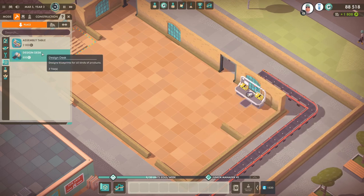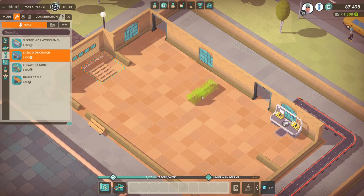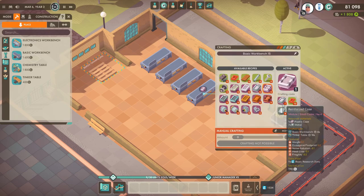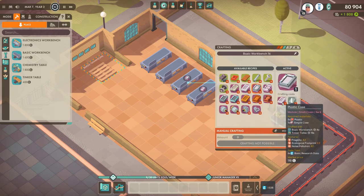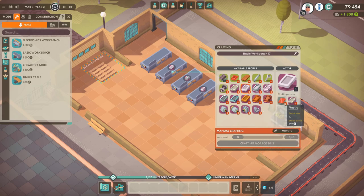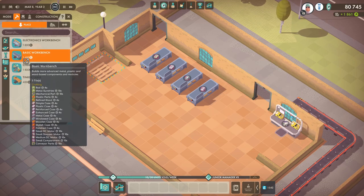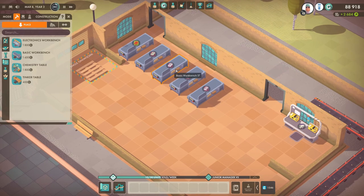Let's see what we need: enhanced cases, simple case, medium motor, and a small compartment. Let's start with the case — a few work benches, three, four. Enhanced case needs a reinforced case and plastic parts. Reinforced case needs a plastic case. Plastic case needs a simple case. Simple case needs raw materials — plastic, metal — and plastic parts as well.